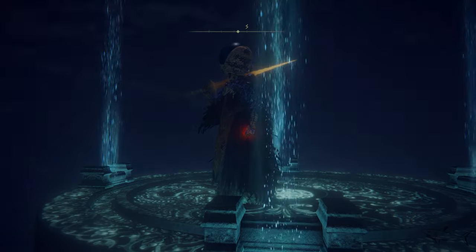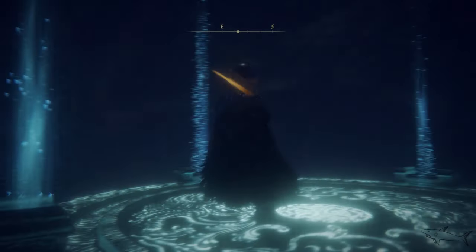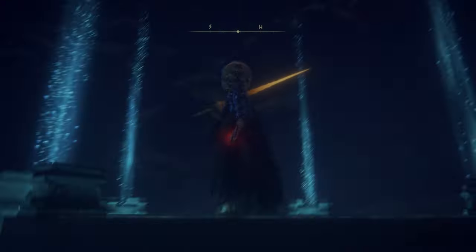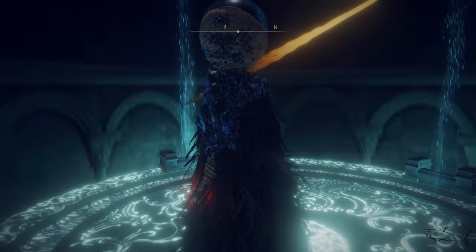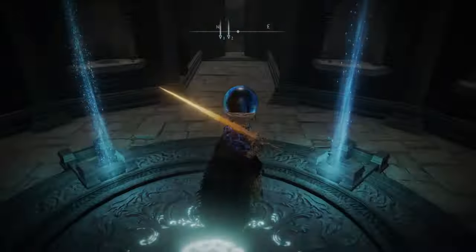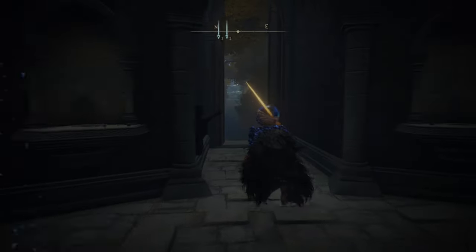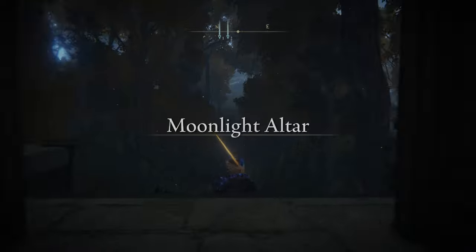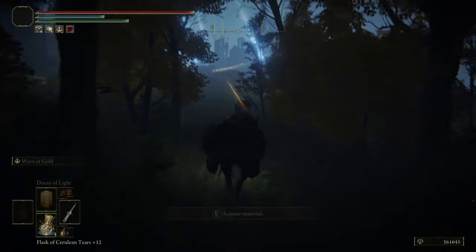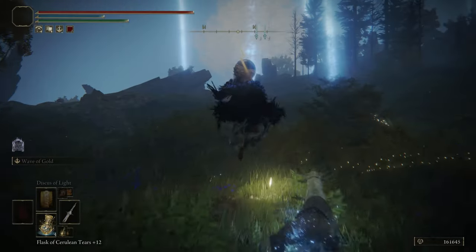Take this elevator and you're going to be there — finally. From this location, all you have to do is explore and finish Ranni's questline. At that cathedral you can finish the questline and you're going to get a really awesome magical greatsword. You have just reached the Moonlight Altar, and the cathedral is right in front of you.